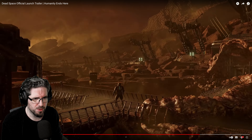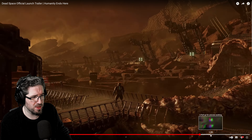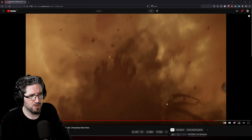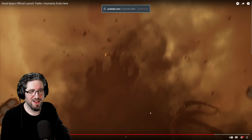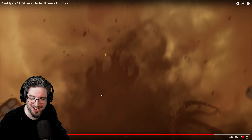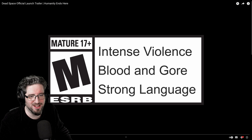Oh, they've made the unitologist flickery guys! They've got a little look at the camera. And this is the stuff I've been talking about in my Dead Space one playthrough — the kind of fleshy bits.